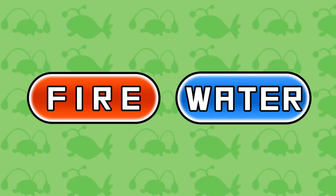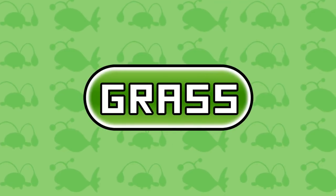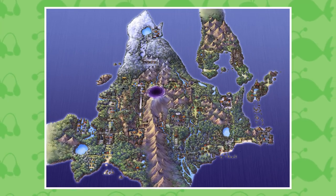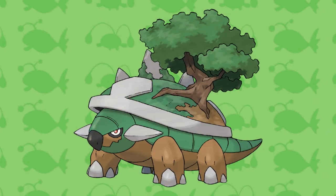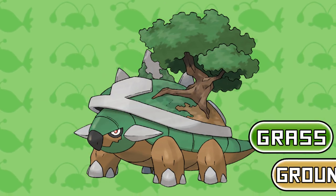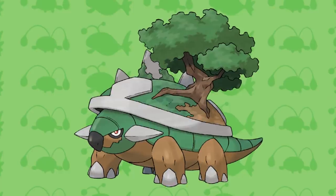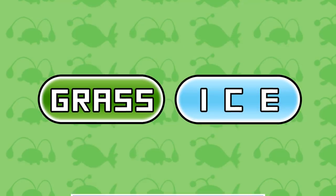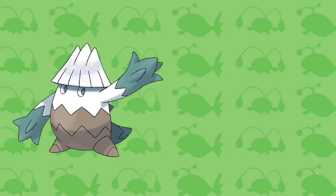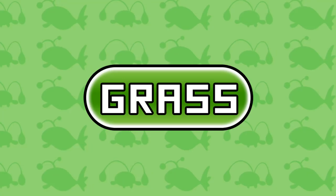We've had Fire and Water, so of course up next is Grass. And to be honest, there aren't a lot of unique Grass type combinations left. However, there are two. Firstly, we have another Sinnoh Starter and that is Torterra — as well as being part Grass type, Torterra is Ground type as well, meaning that if it's hit by one snowflake, this thing's dead. Speaking of snowflakes, Grass and Ice is another unique combo, and it's represented by Snover, Abomasnow, and Mega Abomasnow.